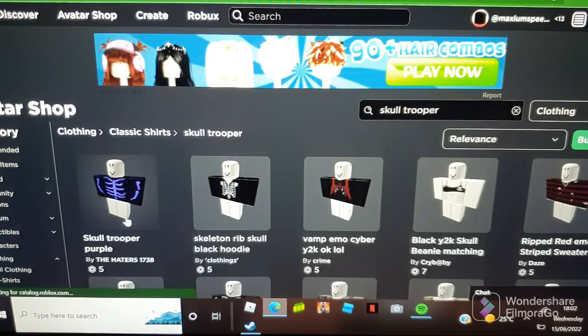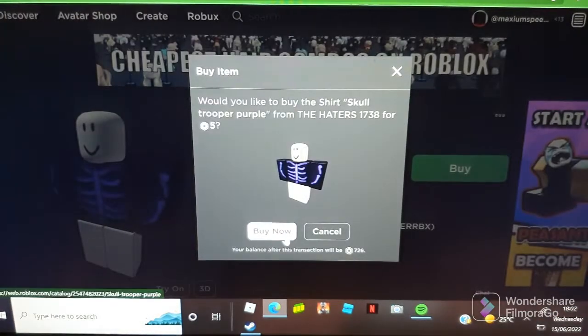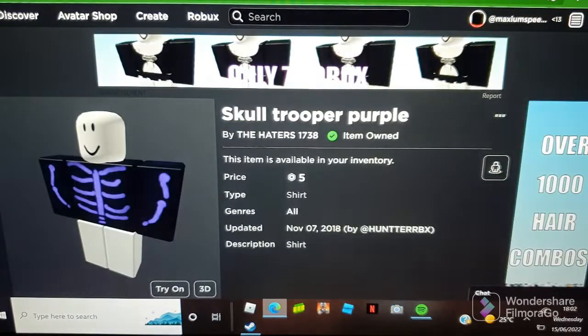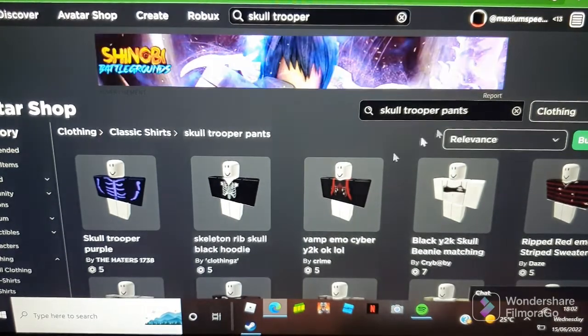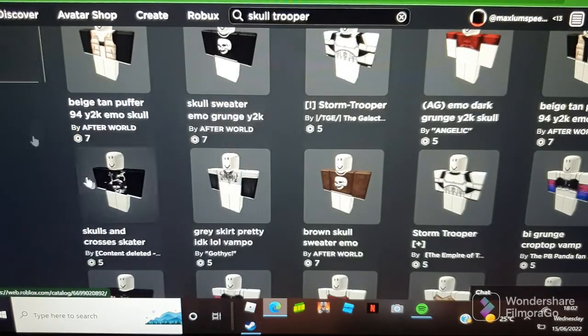Skull Trooper Purple — the Skull Trooper Purple is like a good skin in Fortnite. Now let's find the Skull Trooper pants.